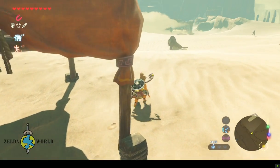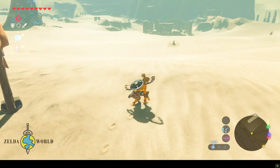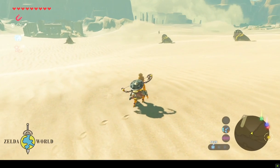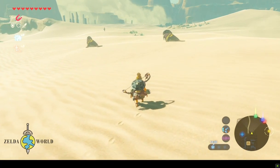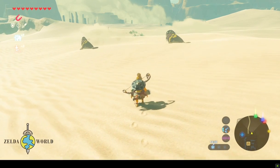To ride a sand seal in Breath of the Wild, you first need to find one. Sand seals can be found all over the Gerudo desert and are often located near sand seal surfing courses.